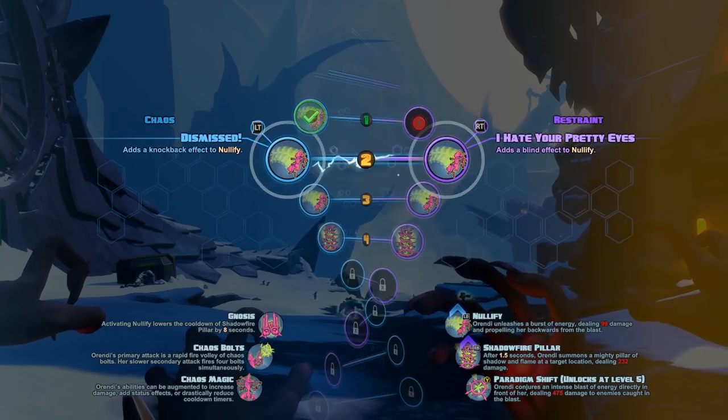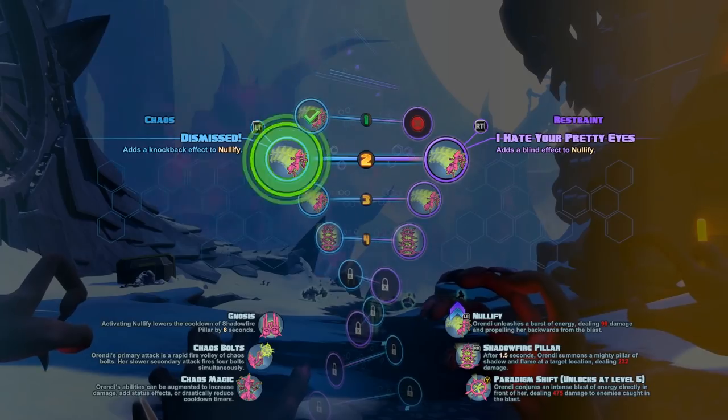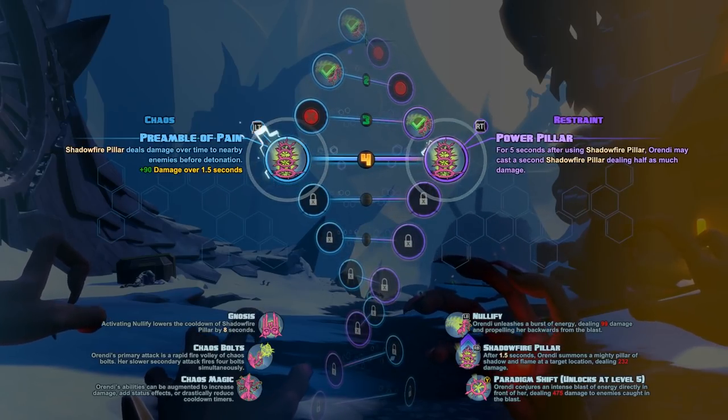Paradigm Shift is her super, but we'll unlock that at level five. Let's dive a little deeper into the DNA system here and go through the first four levels. We'll stop at stage four, where we have Preamble of Pain or Double Pillar.